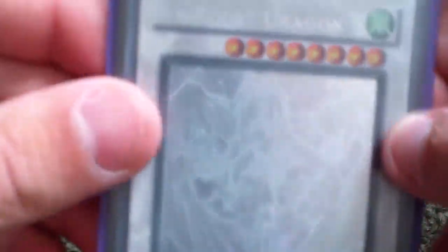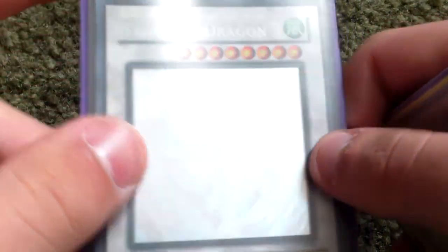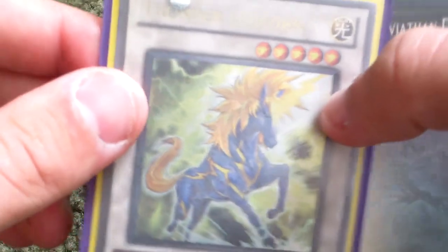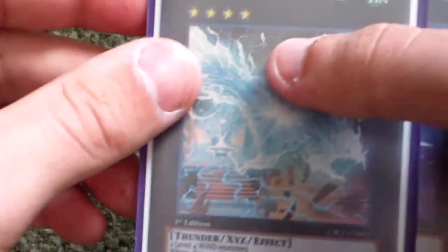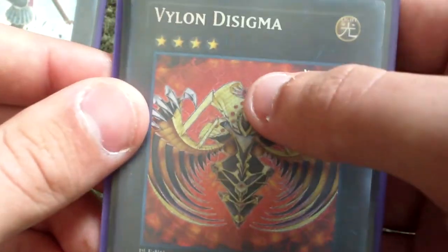And that's basically it for the whole deck. Now for the extra deck. One Ghost Rider Star Dragon — it's a miscut on the right side, pretty cool. First Edition. Then Thunder Unicorn for Key Mouse. Number 17 Viathan Dragon. Ghost Rider. Lightning Shidori. Number 101. Castile. And then Vylon Sigma.